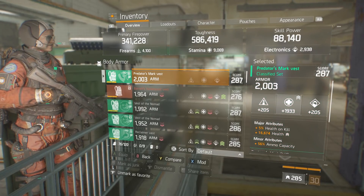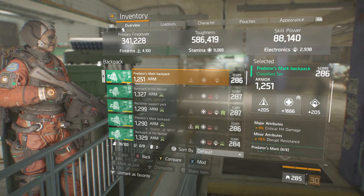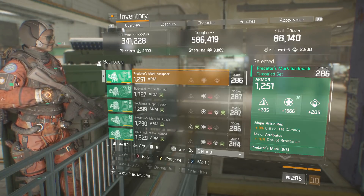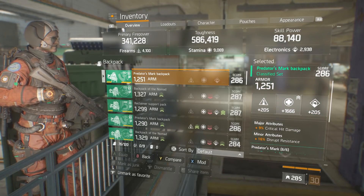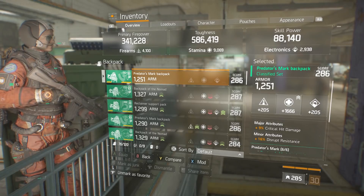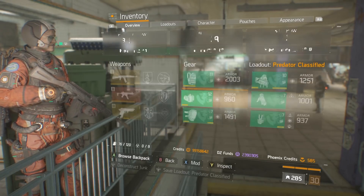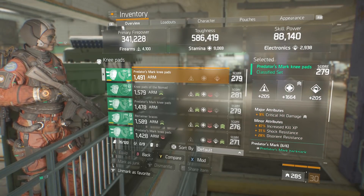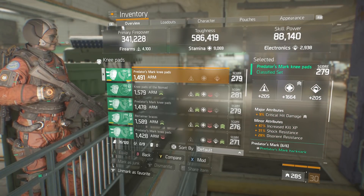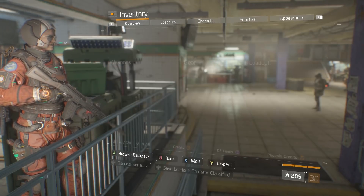We also have some health on kill on our weapon, along with a little bit of ammo capacity and disrupt resistance. You can go with burn or ammo capacity — really up to you. Burn resistance on our mask. Ideally you want shock, bleed, and burn on your knee pads, but this is just what we had to go with. And the holster, as you know, is for crit chance.